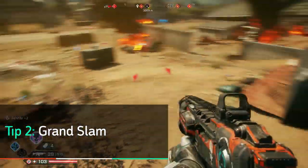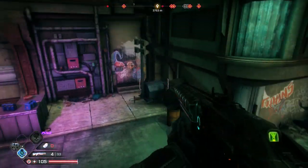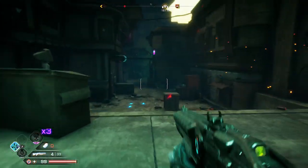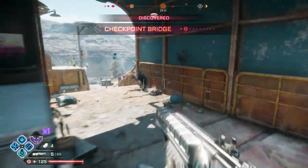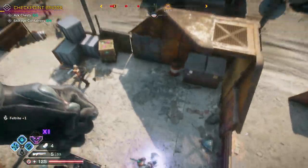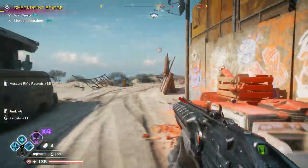Slam is the most effective and satisfying nanotrite in the game. At first, it works as a simple ground pound that does area-of-effect damage and splatters enemies you land on for a direct hit. But as you upgrade it, Slam can pull enemies towards the center of your target area and do even more damage. This is one of the best ways to eliminate a crowd.